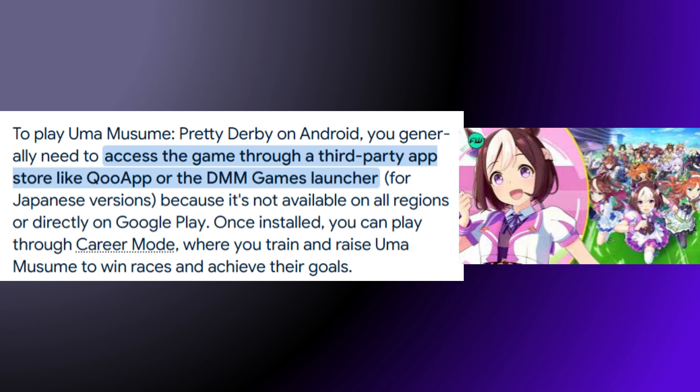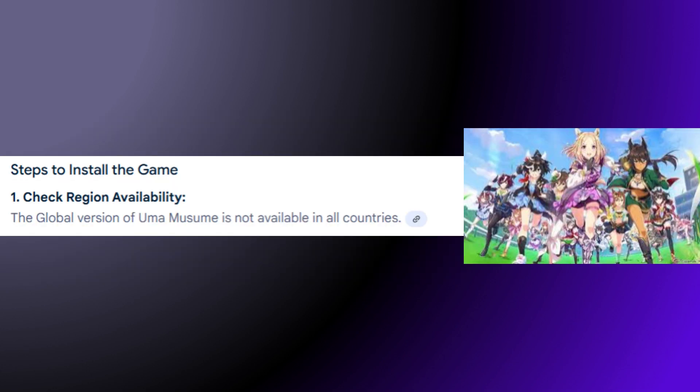Once installed, you can play through career mode, where you can train and race Umamusume to win races and achieve their goals. First, check region availability. The global version of Umamusume is not available in all countries.